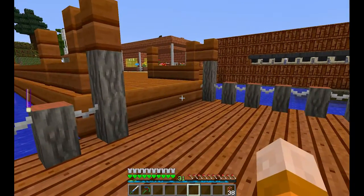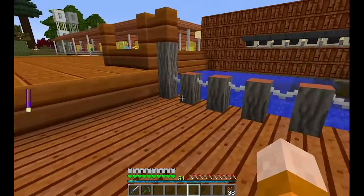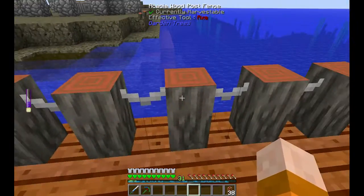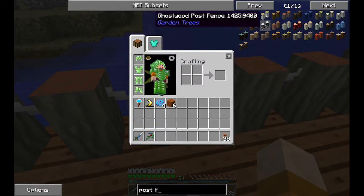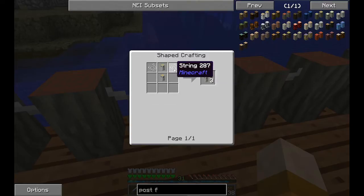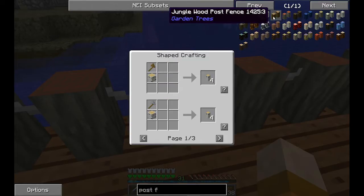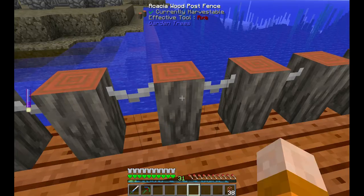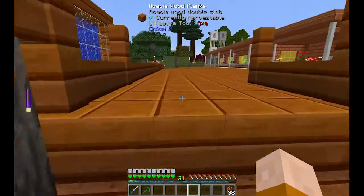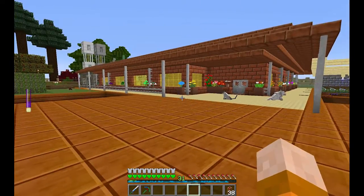Let me show you some of the changes. You can see these fence posts — I love them, I love the way they look. These are the acacia wood post fences, and if you take a look, you make them with just an axe, a birch wood, and then a piece of string. They look really really nice.